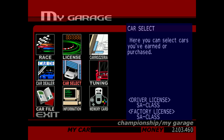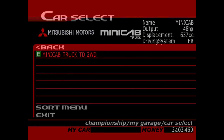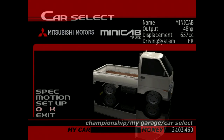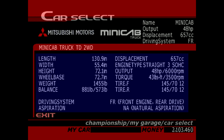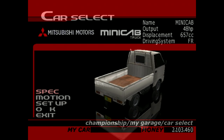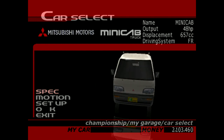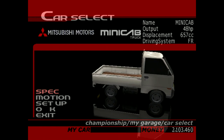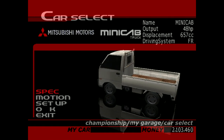I guess it's just a way of rewarding the player for getting everything. That's how you get the Minicab. So if you've been wondering how to get this vehicle, now you know. I'm going to give you the spec sheet real quick. This thing only has 48 horsepower — I think that's the lowest horsepower input for any vehicle in the game. Hooray! Slowest vehicle in the game, stock-wise. Anyways, that's going to do it for this bonus video. Thank you for watching.